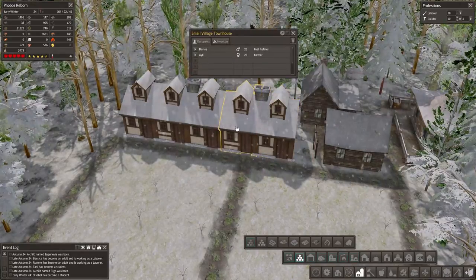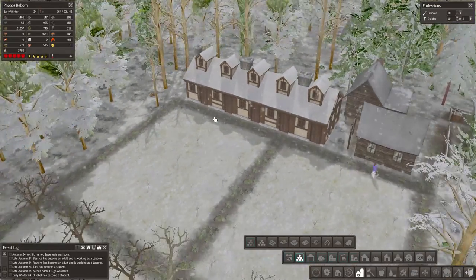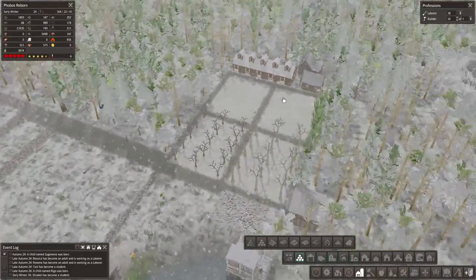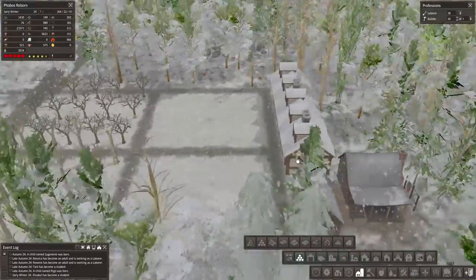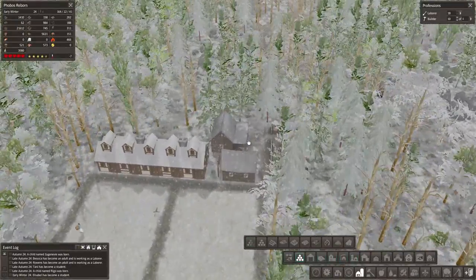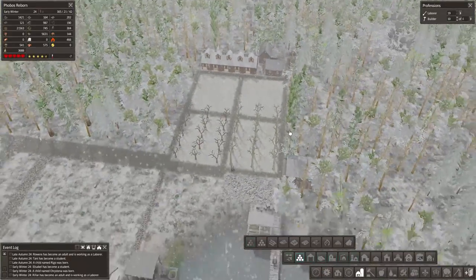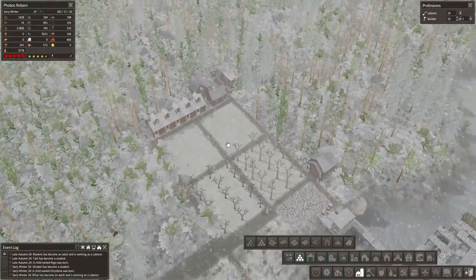These houses have been built over here and they're already full, so plenty of people living in here. I like that — it's a village area. They might be small, but it's fine. You guys are hunting, you guys are gathering. We might need some more wood production out here — that wouldn't be too bad.